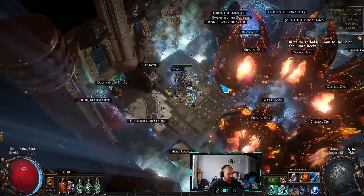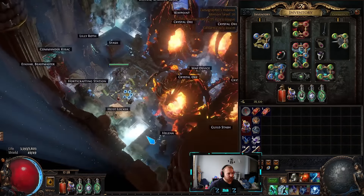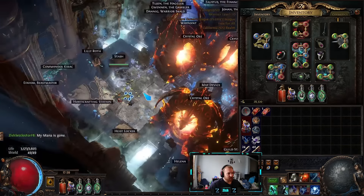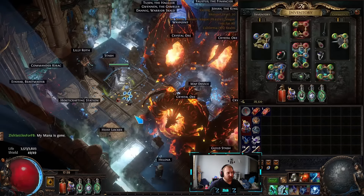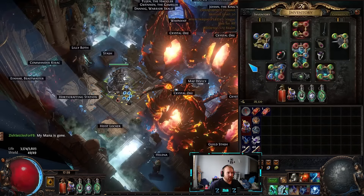If you don't know how to use Brittle, you can use Whirling Blades to apply it. While fighting something, hit it, hit it, hit it, then Whirling Blades across it and it will drop the Brittle — then Frost Blink back to where you were. Hit, hit, hit, Whirling Blades, Frost Blink back — that keeps Brittle on targets. Frost Blink will also keep your Bone Shield up, so it's a double whammy — you get both at the same time.